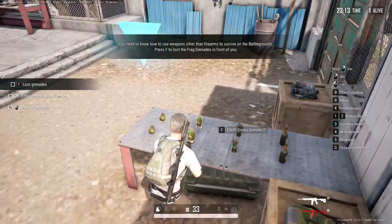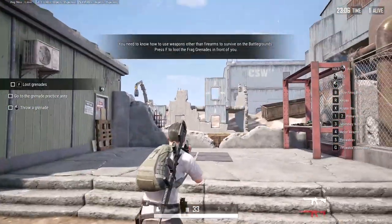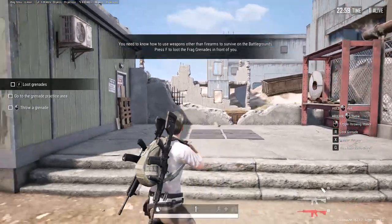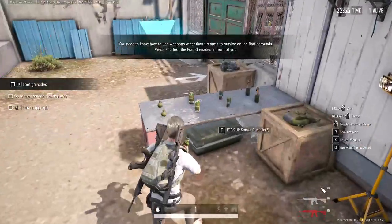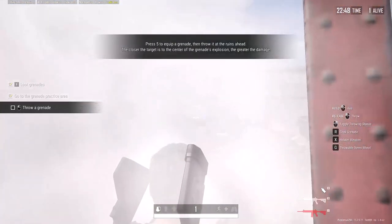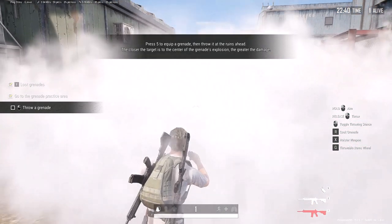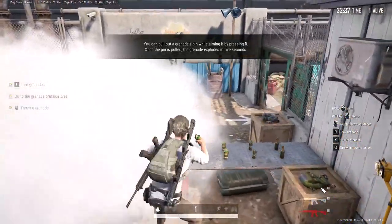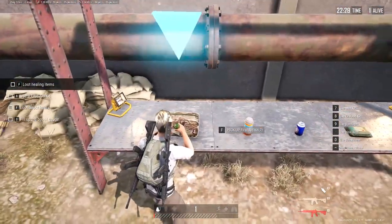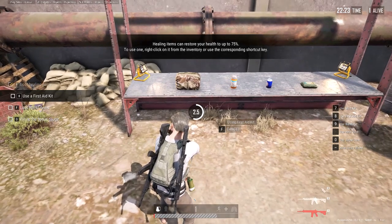Throwables, okay, let's try this. Throwables is number five. Okay, let's try a grenade. Okay. Healing items — so this is a healing item, okay. Pick up and then we want to use first aid kit, so we gotta click eight. Okay.